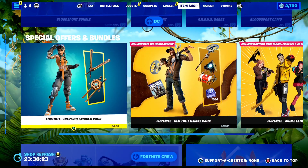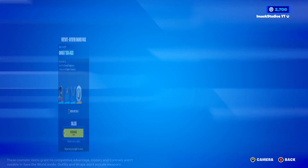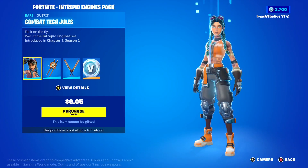What's up guys, so the brand new Intrepid Engine Season 3 Starter Pack is now available in the Fortnite Item Shop and oh my goodness, this brand new starter pack is absolutely insane.